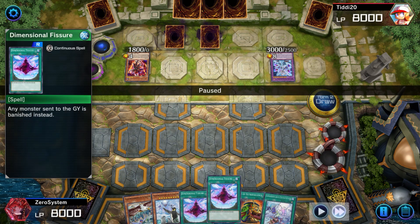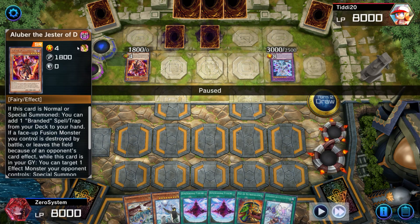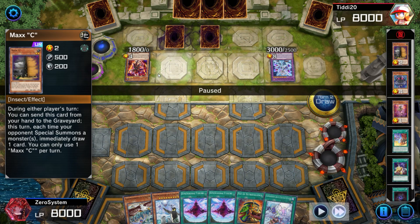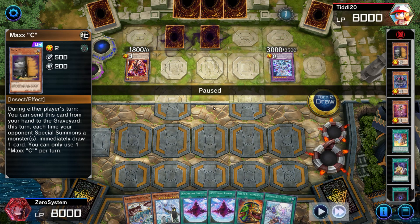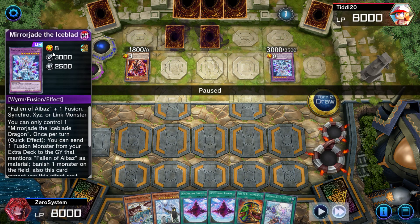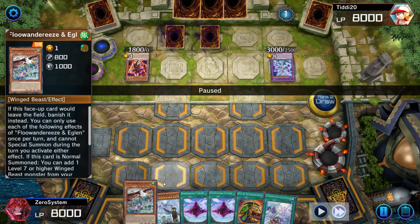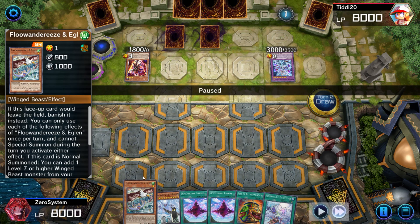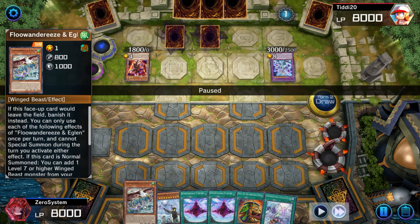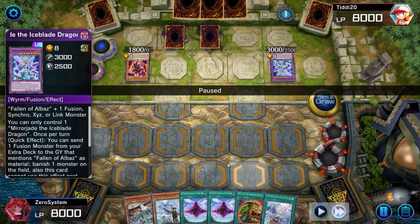If we activate Dimensional Fissure it turns off Mirror Jade because they can't send for cost to the graveyard — everything gets banished. If we activate Dimensional Fissure first, they'll trigger Mirror Jade's effect to send Albion and banish their own Aluber before the Fissure resolves, giving them Albion follow-up at end of turn. What we actually want to do is go into EMPEN, because EMPEN will straight-up prevent the activation of Mirror Jade. All it takes is for them to let a chain link resolve with us having two birds on field.